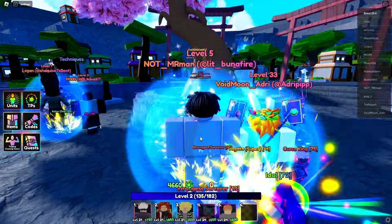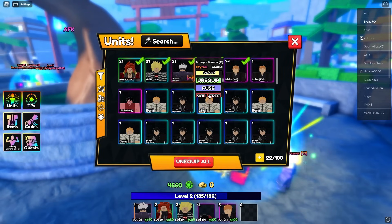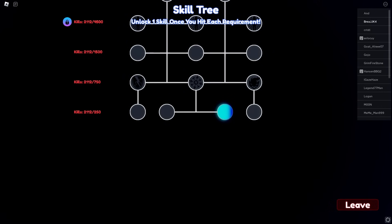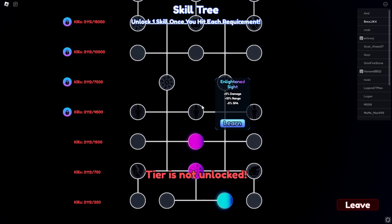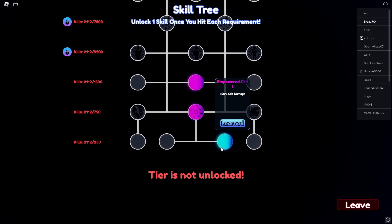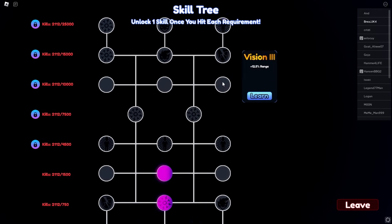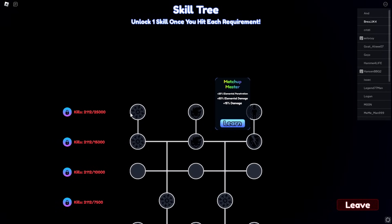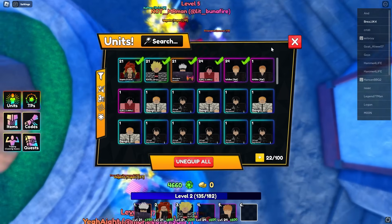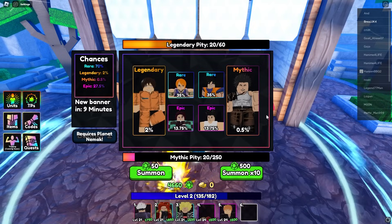Gojo is level 21 now. With the skill tree at 2000 kills, the best path is to go here, here, and here. I can't get the last one yet, but he's already a lot stronger than before. It's the same skill tree path for Sukuna too. The banner is changing in nine minutes.